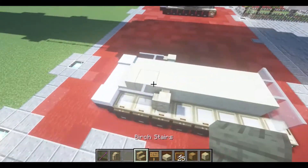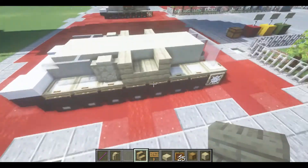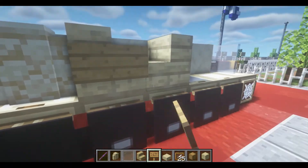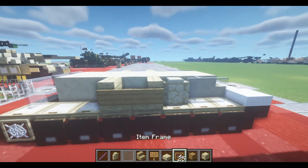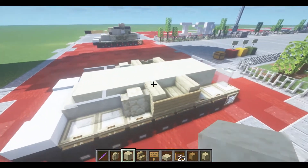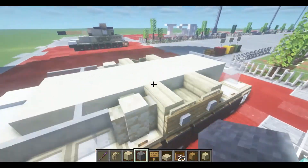We'll need some birch stairs and an oak sign. For now, place these two stairs away from each other. Technically this was only on one side of the vehicle, but it looks good so I just put it on both sides — you can take it off one side if you like. Cover it up with two oak signs, put the item frame down on the stair, and inside of it place a smooth sandstone — actually, it might be better as a stone clock. So, quick change: place the stone clock in the item frame instead.